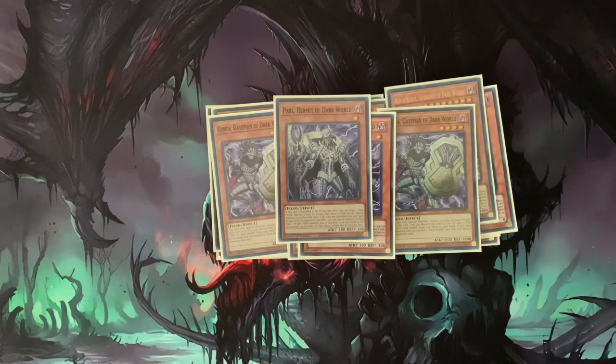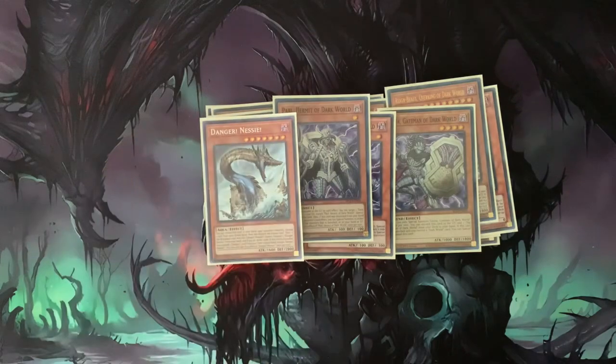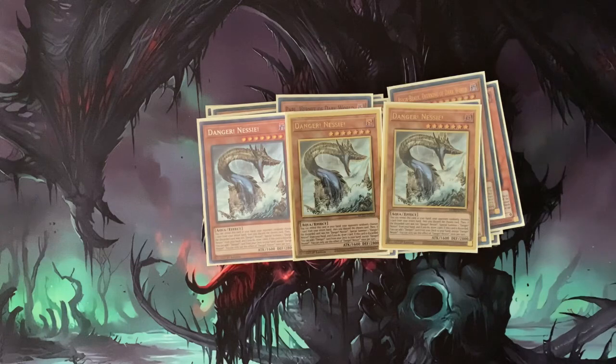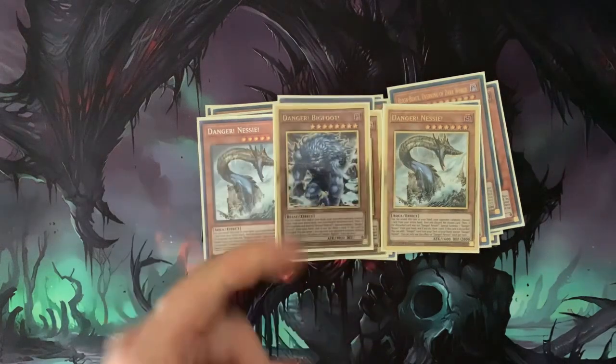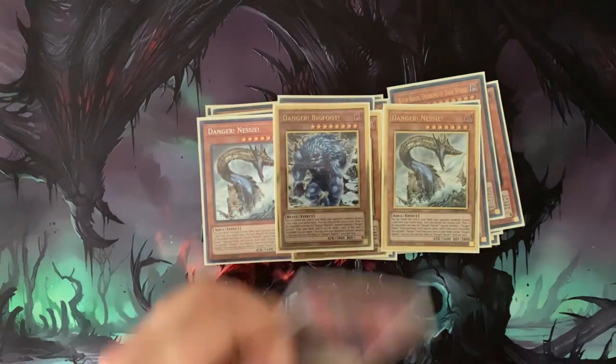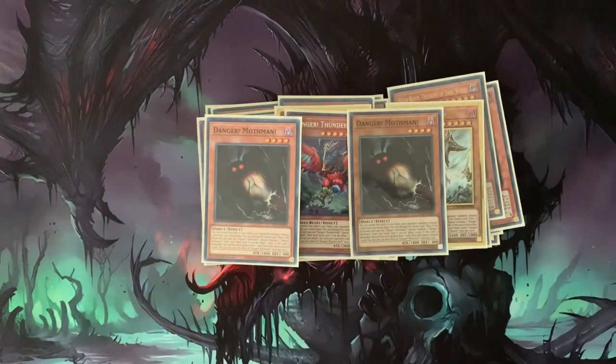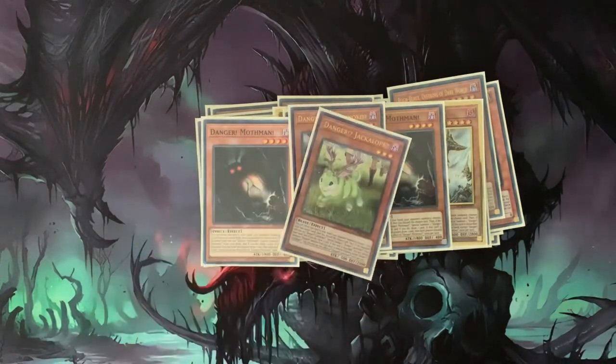Three Nessie is substantial to have for the deck — I know it's different rarities but this one is Secret Rare, so that's fine. We have one Bigfoot, also substantial, and one Thunderbird. I only have two Mothman at the moment but if you can throw in a third, go ahead — it helps out a lot. One Jackalope as well. I don't have triple Chupacabra at the moment; I took it out for something else and didn't have time to put it back in, but run Chupacabra in there — why not.